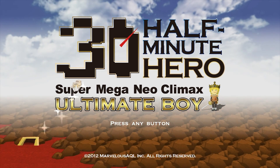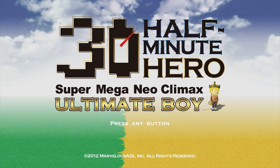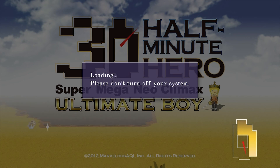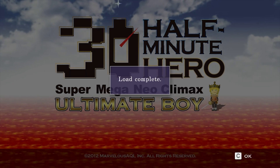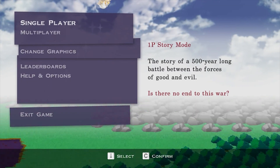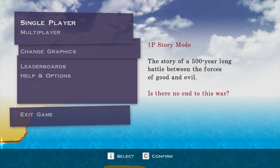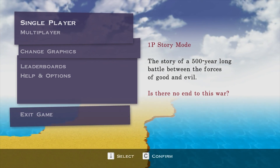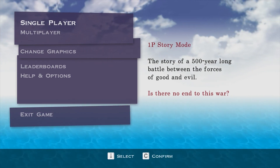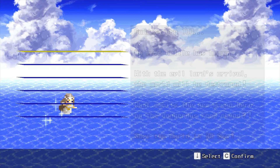Hello there ladies and gentlemen, my name is Tim and we are back in Half Minute Hero: Super Mega Neo Climax Ultimate Boy. I wanted to show off one of the other modes. I actually wanted to wait until I unlocked Evil Lord 30, but I did a little research and discovered that in the Xbox Live version, they changed the Evil Lord 30 mode to make it much, much shorter. The way to really play it is to go into retro graphics, like I'm doing now.